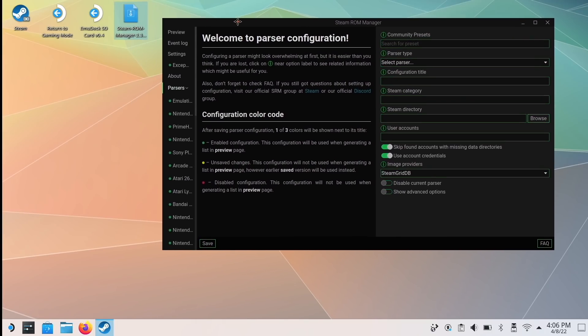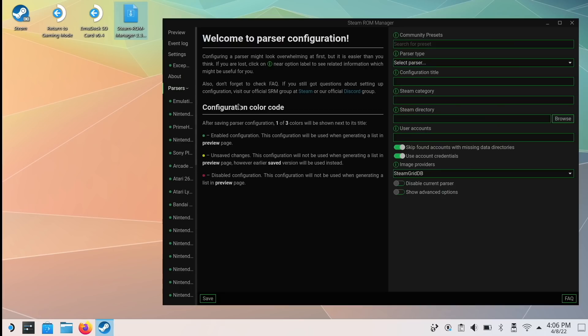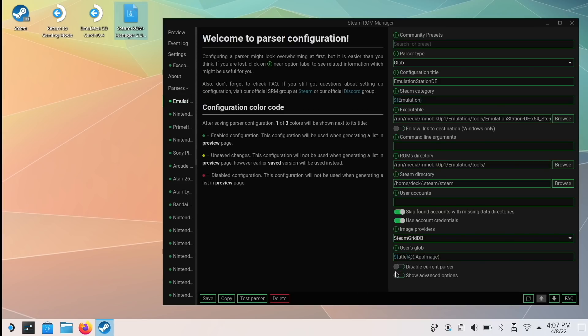This interface can be a little bit intimidating but it's actually pretty simple. On the left-hand side you're going to see a listing of what they call parsers — these are basically individual configurations for each of your different systems, all set up for you. Think of each of these as an individual system that will show up in your Steam Deck once you've run this program. For example, there's an Emulation Station one here — if you want that showing up in SteamOS, leave it as is. But if you have some Nintendo GameCube games you don't want showing up in SteamOS — only in Emulation Station — then you would select GameCube, disable the current parser, and hit Save. That basically means it will no longer add those games to your SteamOS interface.